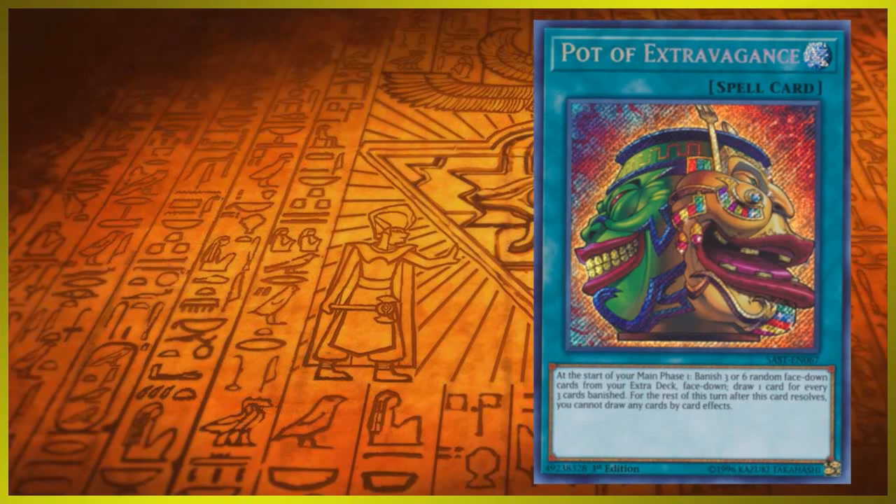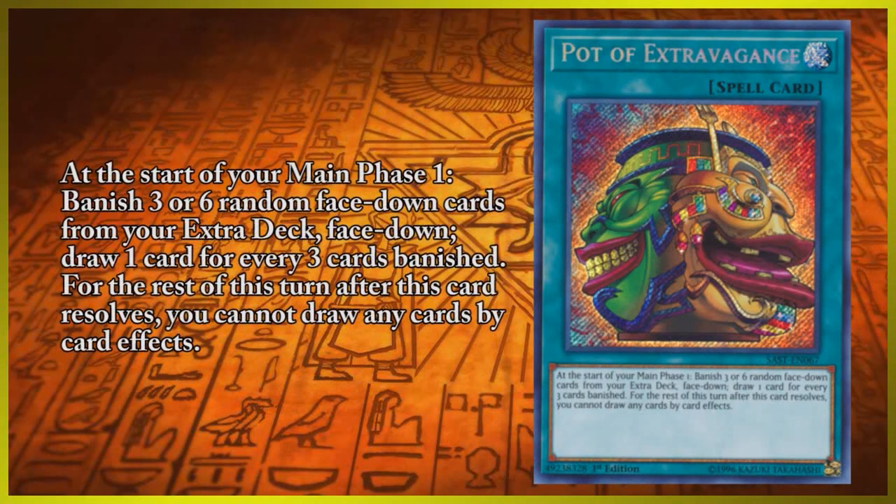I banished all three of my copies! The other generic draw power card we're going to talk about is Pot of Extravagance, which in the same vein as Pot of Desires, allows you — for either banishing three or six cards face-down from your extra deck — to draw either one or two cards. As the game has evolved, so have decks that heavily rely on the extra deck, but this isn't the case for older decks that were created when they didn't really have a need for the extra deck, especially those with only one or two boss monsters, where if you run them at max copies you really wouldn't lose them. But of course, like Pot of Desires, you also run the risk of banishing key extra deck cards you might have needed.